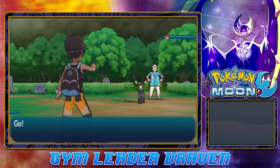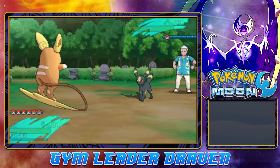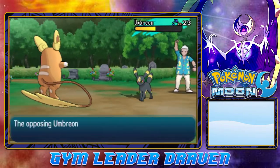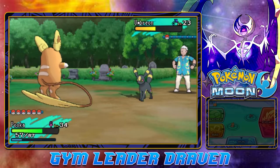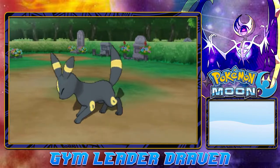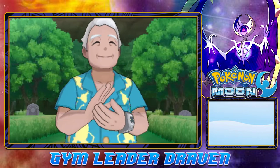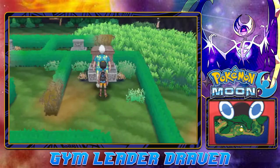Here comes an Umbreon - holy crud. Umbreon level 23, dark type Pokemon - do not want to mess with that. So let's go with a Thunderbolt attack, and that gives it a good go. Faint Attack really hits us hard, so let's go with Thunderbolt one more time. Thunderbolt does its thing, and Rockruff grows to level 22 - always good to have.